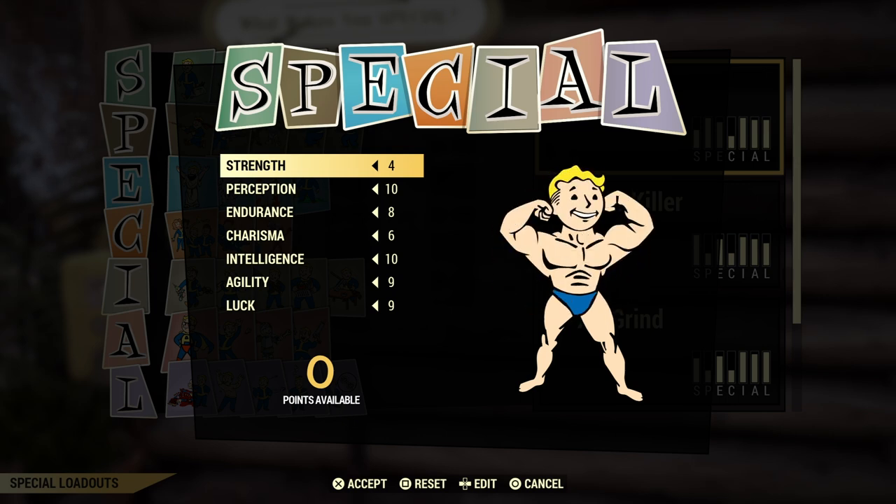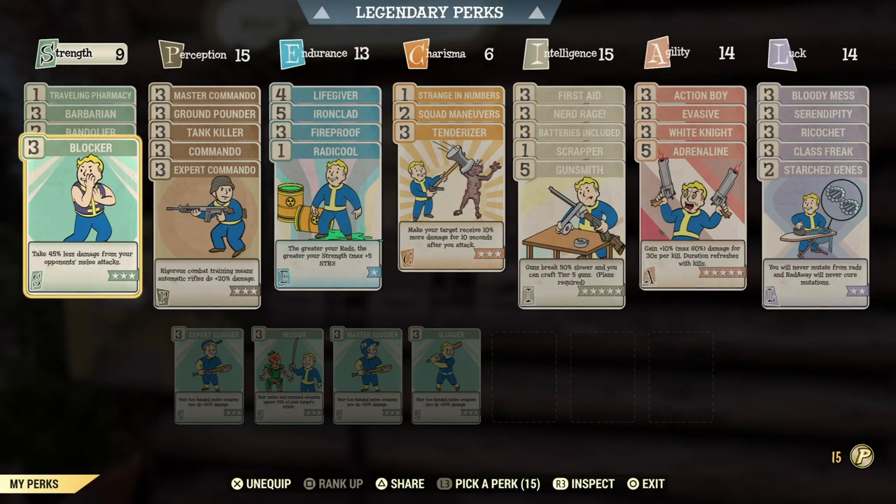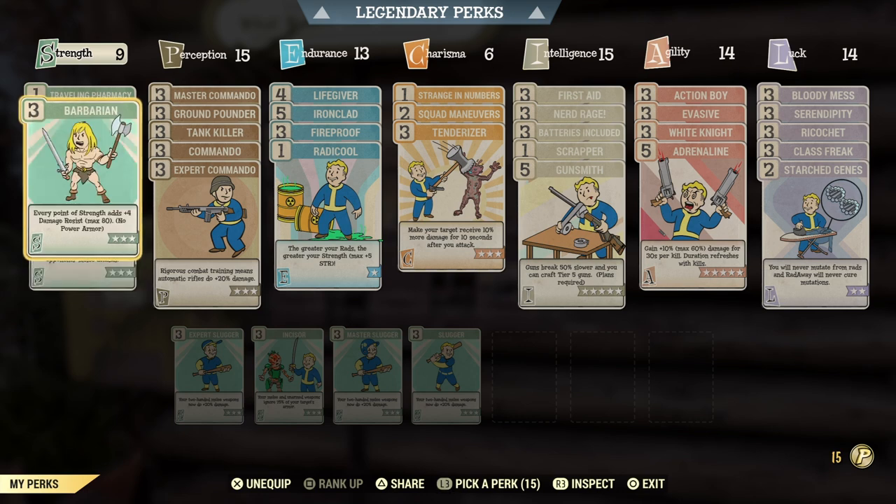I also want to point out it's Blocker and Bandolier under Barbarian — I did decide to block those in the video. So it's level two Bandolier and level three Blocker under Strength, compiled with Barbarian and Traveling Pharmacy. These are the perk cards I use, and I would stick to using them if you want to be tanky.